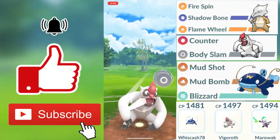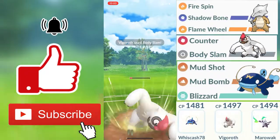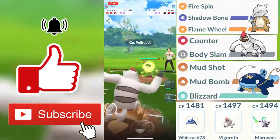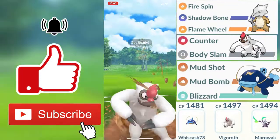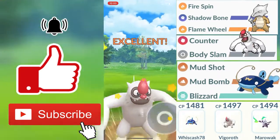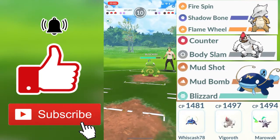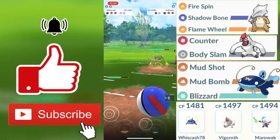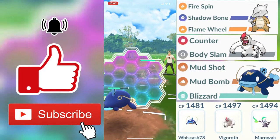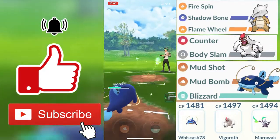That Body Slam did do more than half health, which was very good. My Body Slam is once again charged up and I do expect it to faint my opponent's Gallade if he chooses not to throw a shield, and he does choose not to shield. My opponent makes a swap out into his second-to-last Pokemon, a Politoed. Politoed being a water type Pokemon, both of us are going to be doing neutral damage. I do know that he is going to be fainting my Vigoroth and probably getting a farm-down off of it.